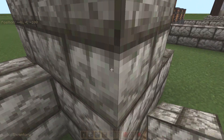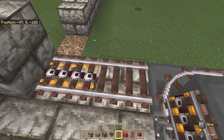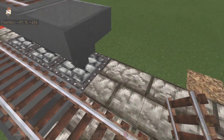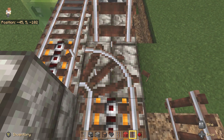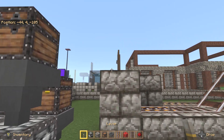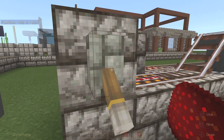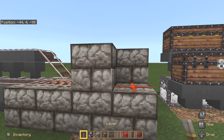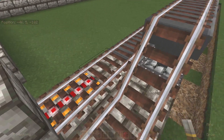Let me set up the lever, redstone dust, powered rail, and this is one you can just keep on. For those of you who know more about redstone than I do, you can get creative here — you could put levers on the back side, or come up with some other creative way to keep these powered, just so long as they're powered to send the carts back.